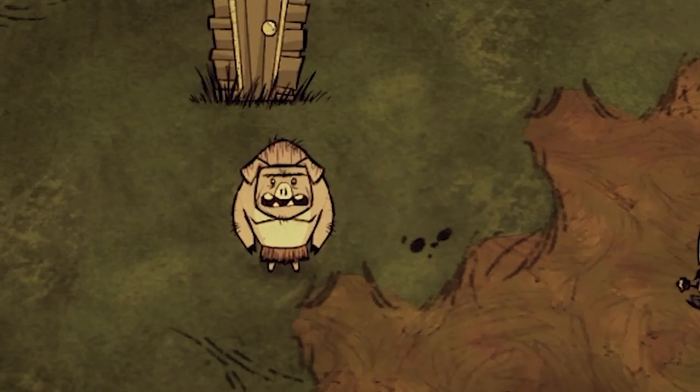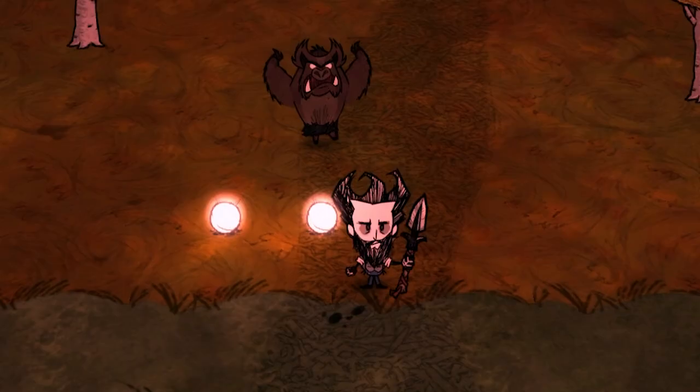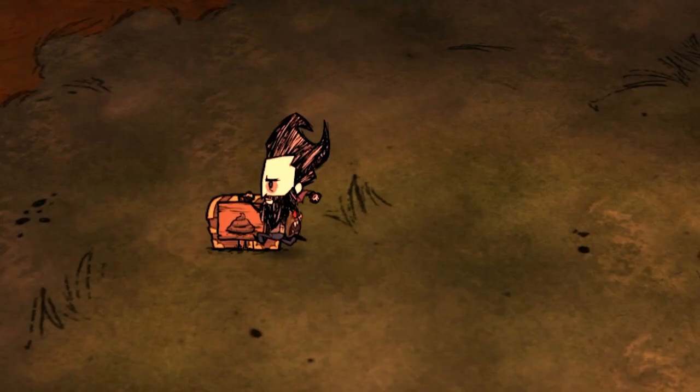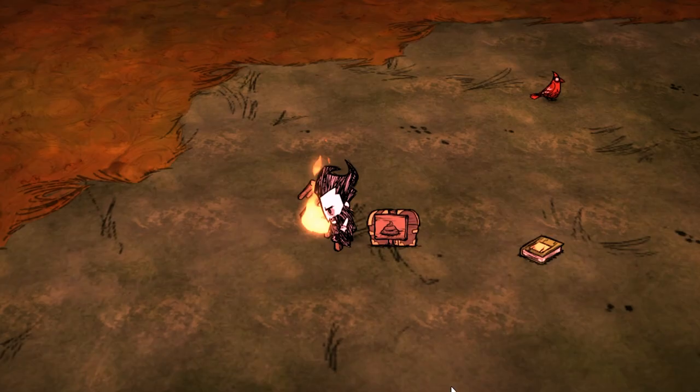After that, go up to the surface, find a pigman and feed it all four monster meats to turn it into a werepig. The moment it turns into a werepig, drop all your lightbulbs or other resources and let the werepig consume all of them to instantly turn them into fertilizer. Keep in mind that once it's finished consuming your resources it can aggro onto you, so either keep your distance or kill it. Then all you have to do is pick up the fertilizer left on the ground and put it in a chest for safekeeping. That's it for the werepig method — the best and quickest strategy to fertilize your farms.